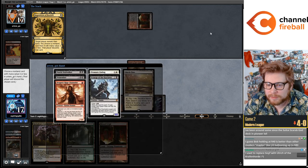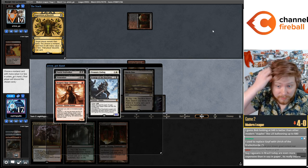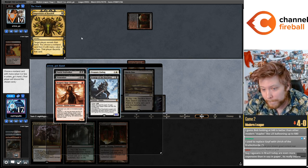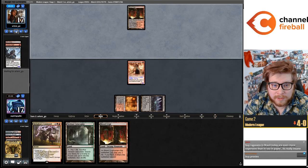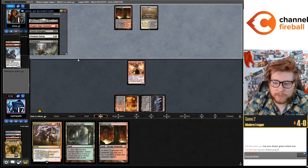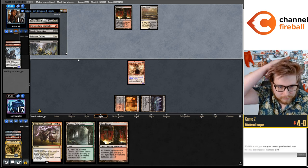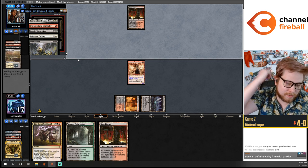Let's see — dies to Prismatic Ending. Their hand is so much better than ours. Have to take the Scourge I think. They're going to go Darcy, Prismatic Ending on my Darcy. I guess that gives them delirium too — maybe I needed to take the Prismatic Ending.